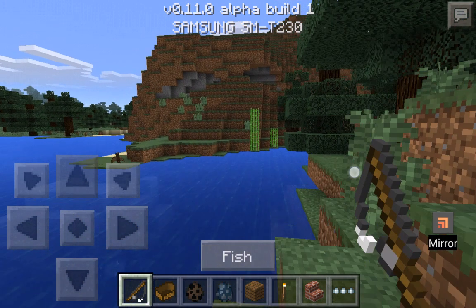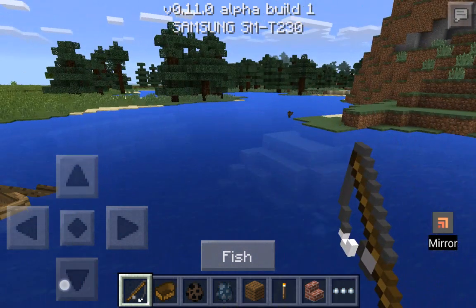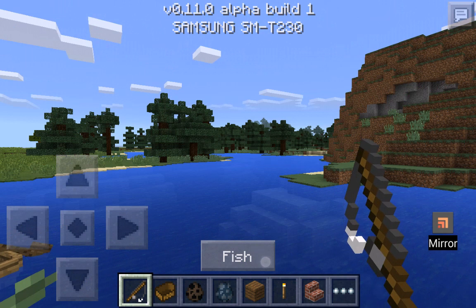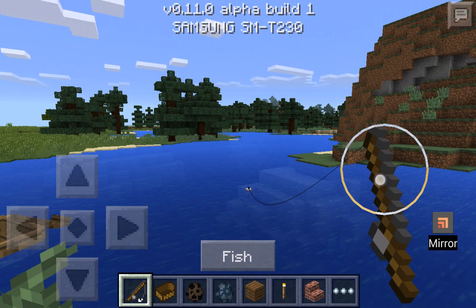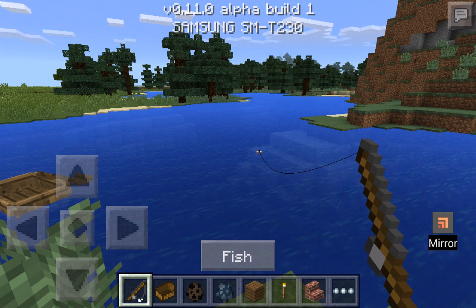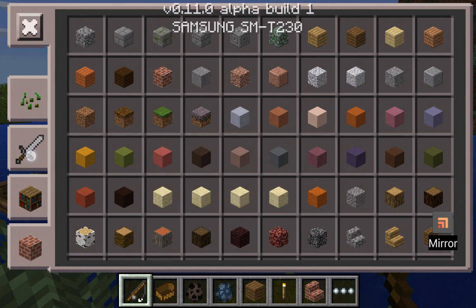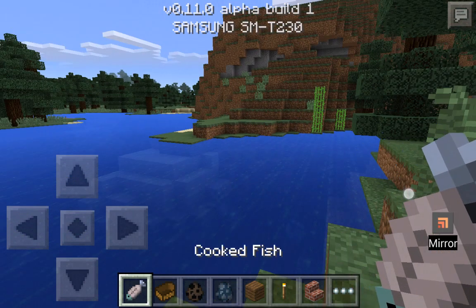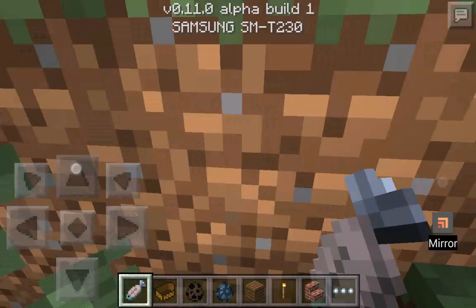Now for fishing - I should say I didn't catch any fish till now in Minecraft, so maybe they're still working on it. You can click fish and I waited a long time but didn't get a fish. But there are already fish food items - you can see clown fish, puffer fish, cooked fish, and many other species already in this game.